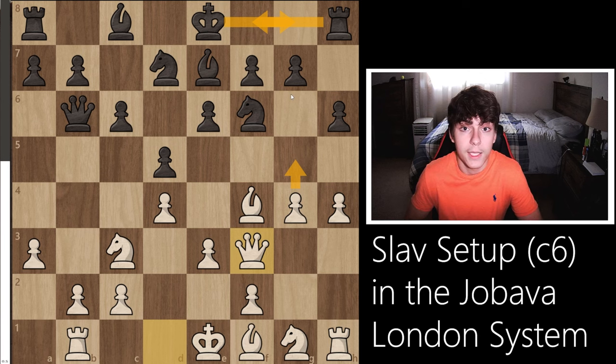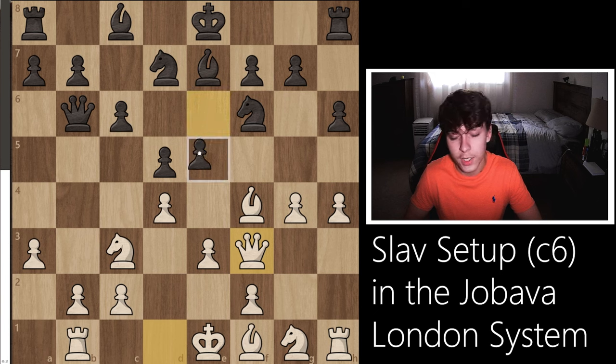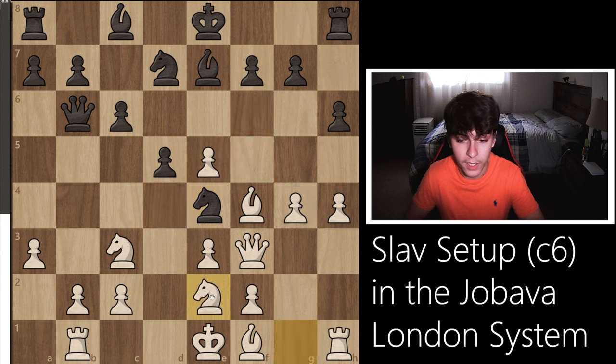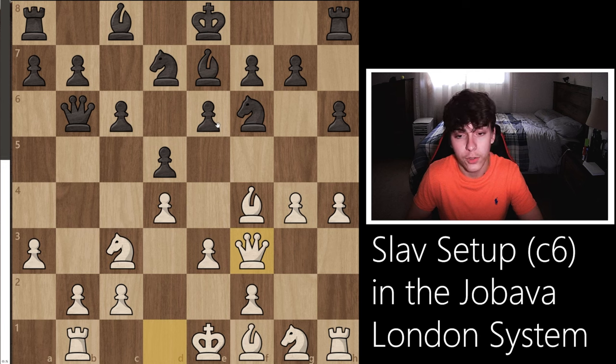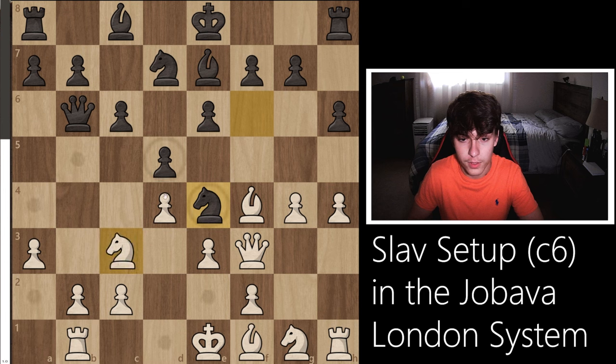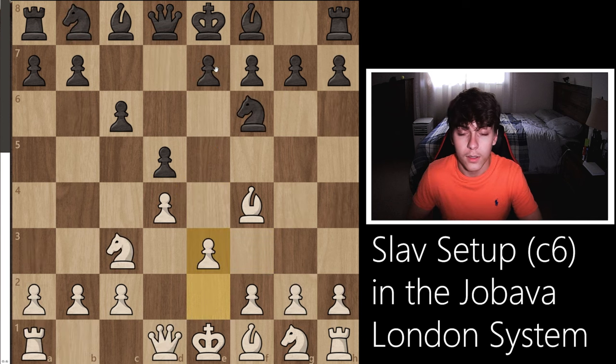If your opponent decides not to castle and looks for other ideas, black needs to open up the position because otherwise they're always going to be cramped. The only real way to do that is with the move e5, which sacrifices a pawn. After taking this pawn and knight e4, just play knight g2 and this is very nice. If your opponent jumps with the knight to e4 right away, this is just a free pawn. We maintain a solid, sizable advantage in both variations.